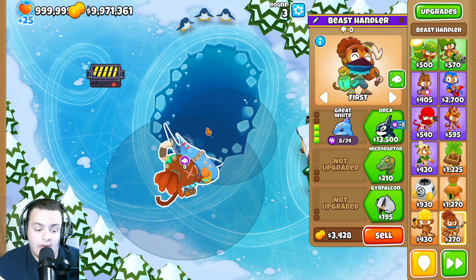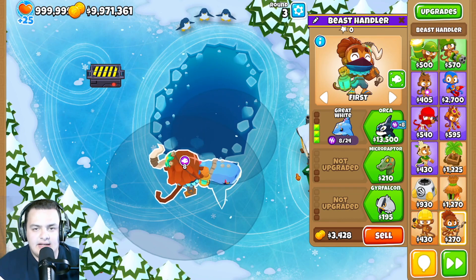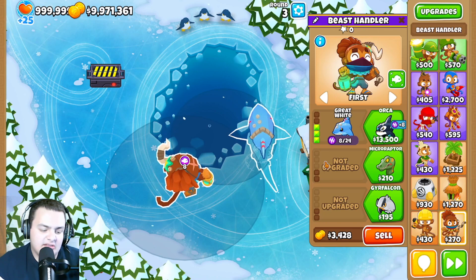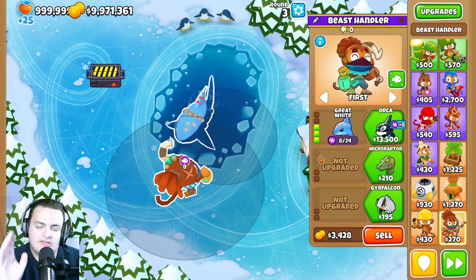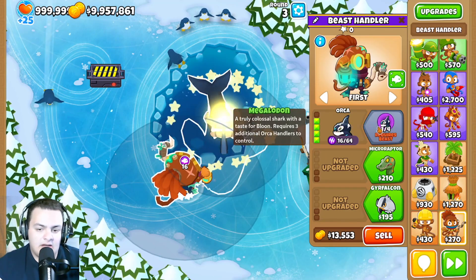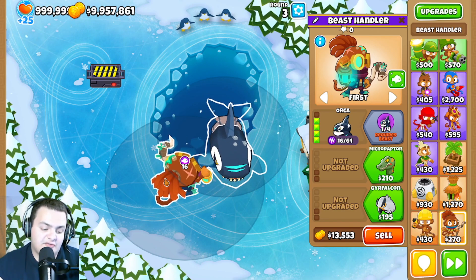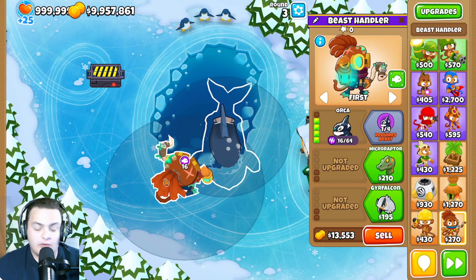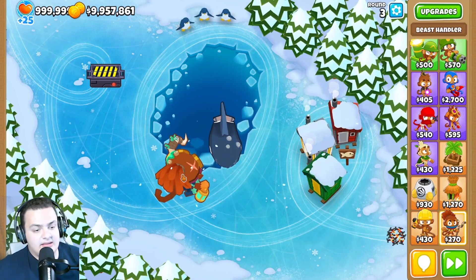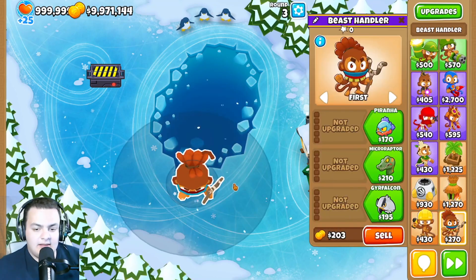For the Great White, the 3-0-0 upgrade pierce went from 6 to 10, making it less useless. At max merge level, pierce went from 18 to 20. For the Orca, the bonus pierce from merge increased significantly from 24 all the way to 40, making it quite powerful.